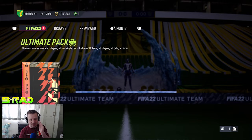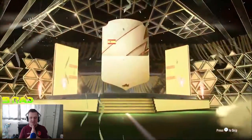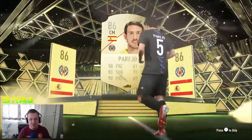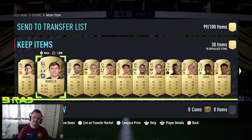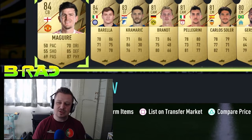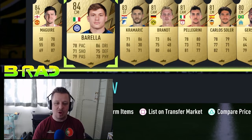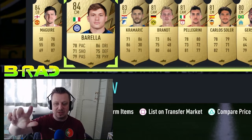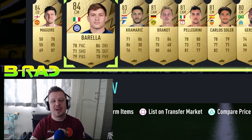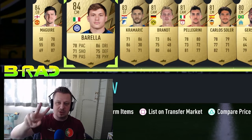Finally ending the video with an ultimate pack — Neymar and Mbappé in the same pack would never have been seen before, but can we do it today? It's a walkout but not a Team of the Season — it is going to be another Parejo. Unfortunately today is not the day. We'll continue the hunt for Mbappé and Neymar during League TOTS when the promo packs drop on Monday. We got La Font and Terrier from League TOTS so we'll take that.